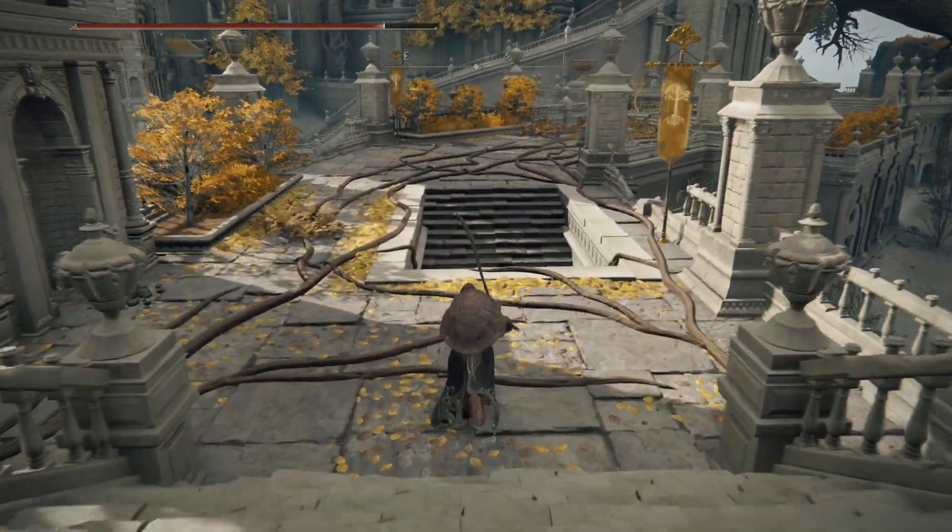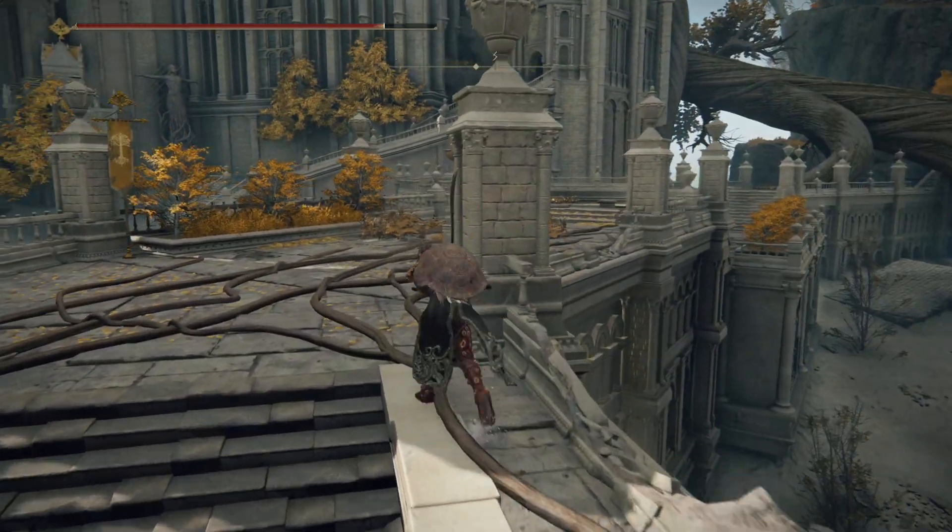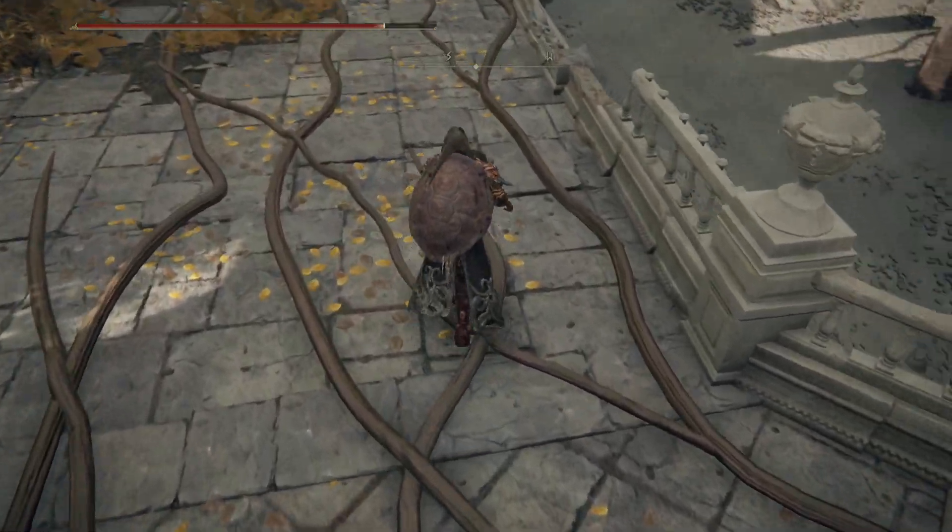Now, I've cleared all the enemies out of here to make things easier, but to make things fast, what I recommend you do is come out this way and then jump off onto the roof here.